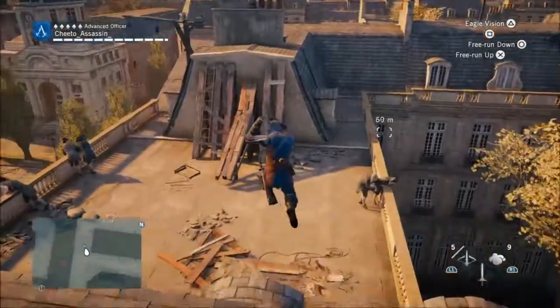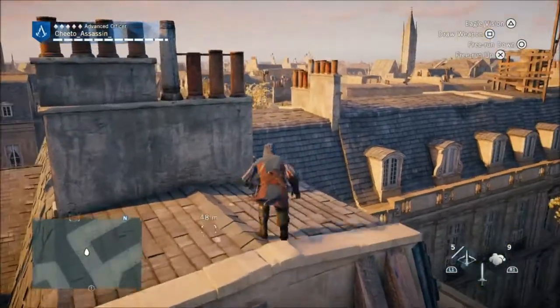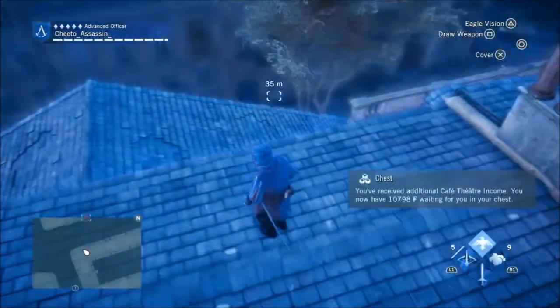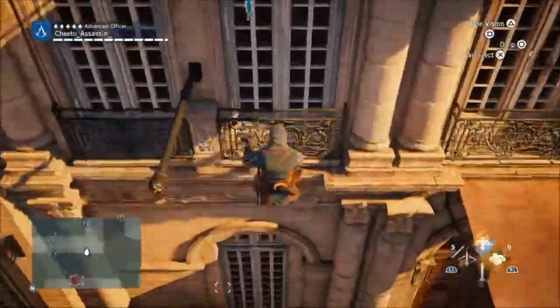The thing that sucks about these chests is that there's always enemies. No matter what, you always got to encounter them. Now there are some other chests — you got red chests and you got white chests. The white chest normally doesn't have any enemies, but the red ones do.